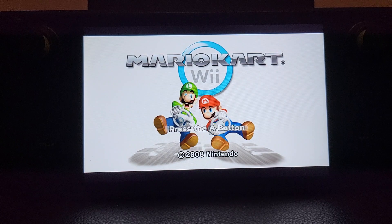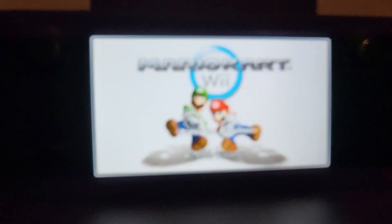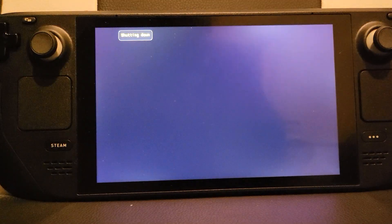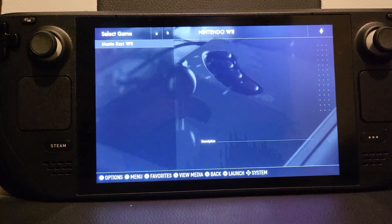The last shortcut is to quit the game. Press Select plus Start — that's the hamburger button over here. Press both at the same time and it quits out of the game. This works the same whether you run Dolphin directly or through Emulation Station.